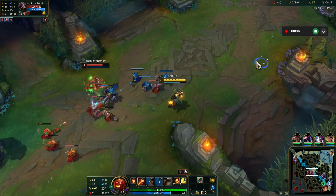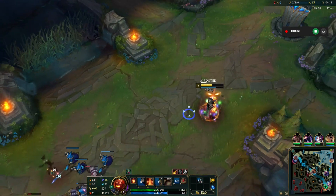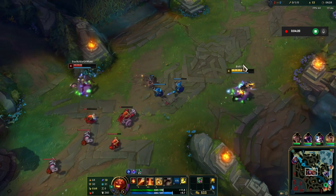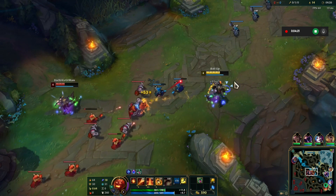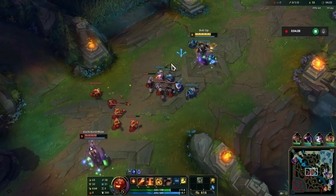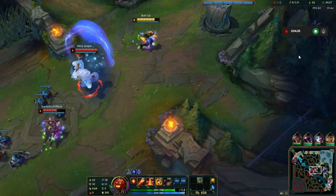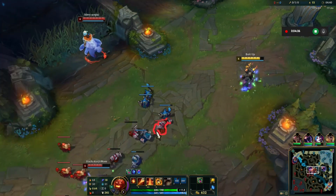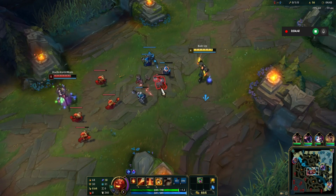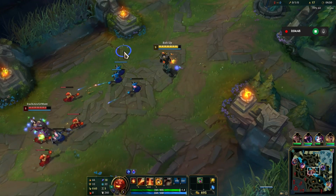Let's see if I can hit her again. I popped her passive there. Had to flash the Nunu — thought something was up. She was pressing up there. I need to work. Let's just work both sides, shall we?